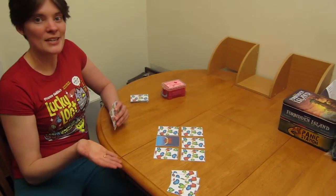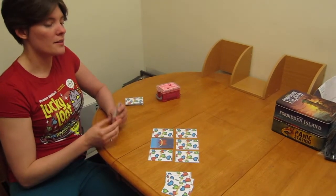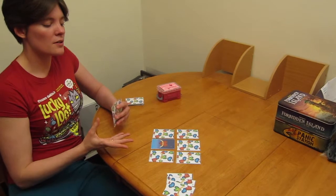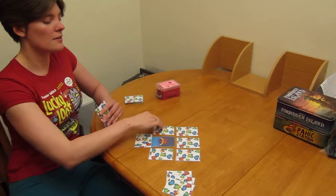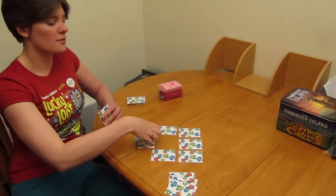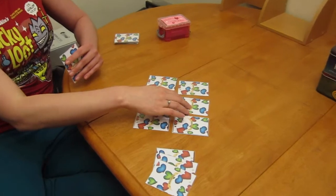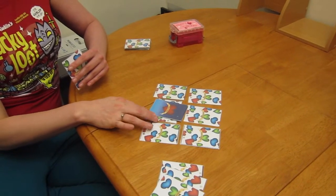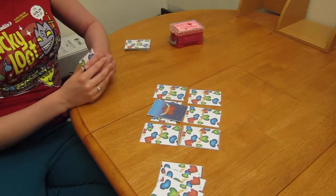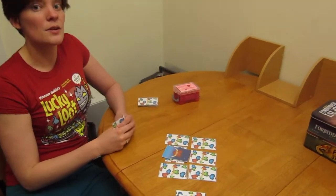The most interesting and unique mechanic of this game are the secrets. During your turn, if you don't claim a card, you can choose to play a secret face down and perpendicular to the field. The secret will affect scoring at the end of the game. Your opponent doesn't know what it is, and you can't look at it. It will either double positive or double negative the score, or do nothing if you've chosen to bluff.